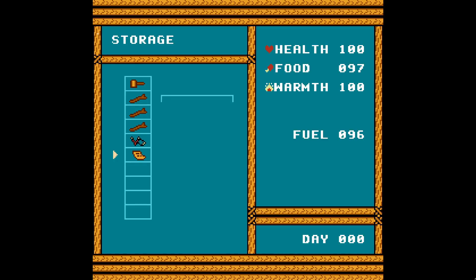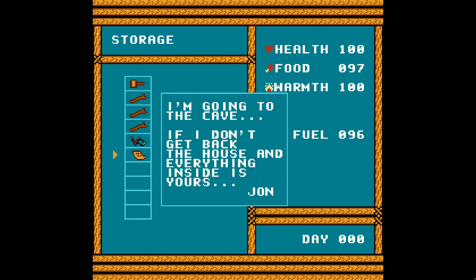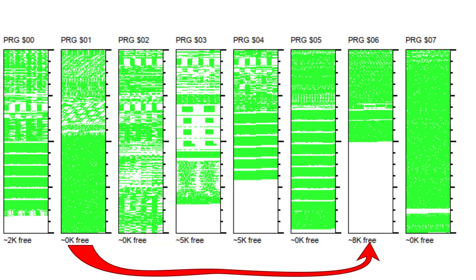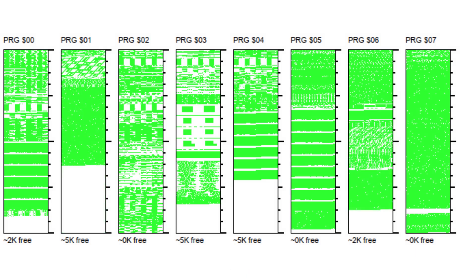In the end my optimizations were not enough, because I was planning to expand my UI and add more letter items. The bank also had the sprite update routines, so I moved them to bank 6, and by doing that I finally managed to solve my space problem.